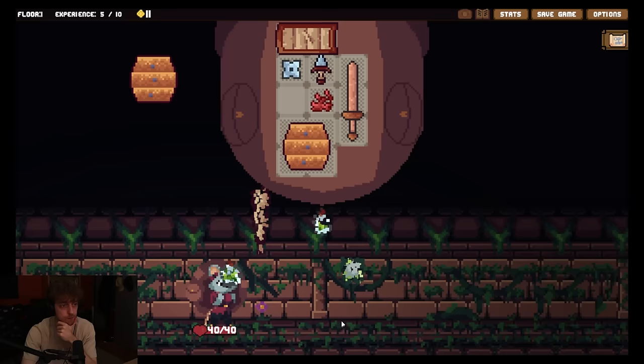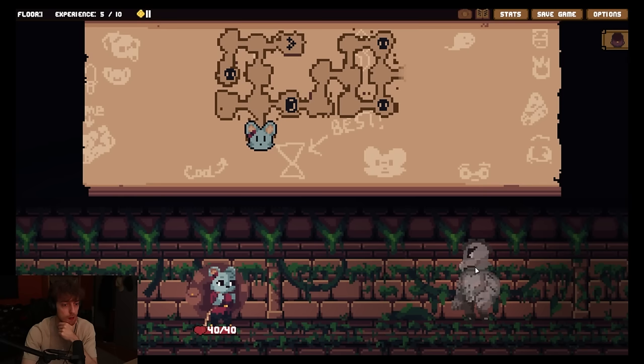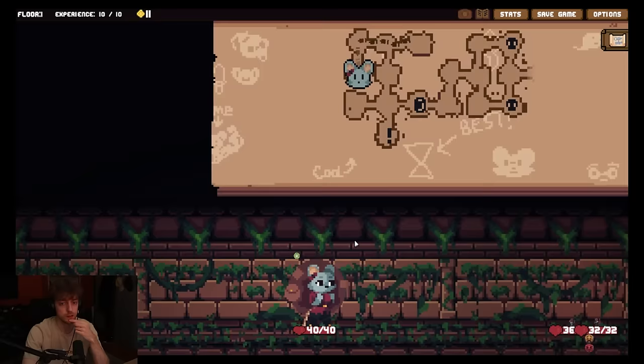Alright, we keep going. A vision of danger. Cool. What the fuck is this guy? Here I am - I have been doodling on the map. Something to collect. What is this? Plus five XP. Okay, cool. I think I fight first. 4, 3, 3, 3, 2.